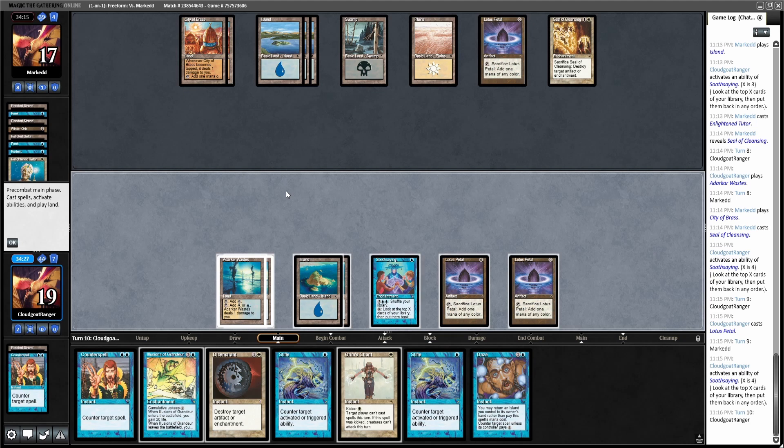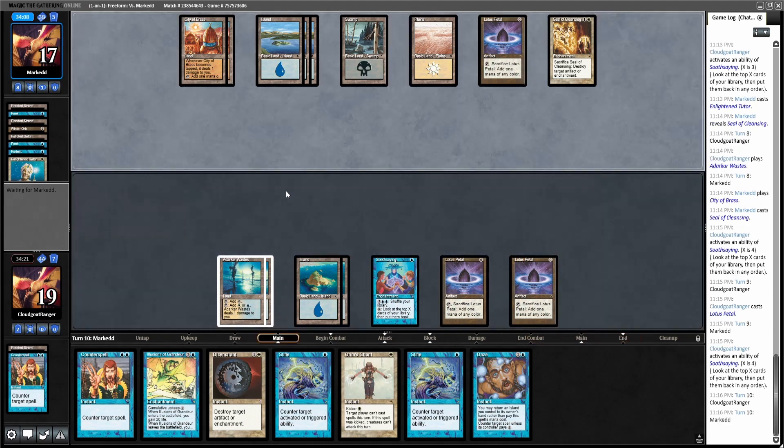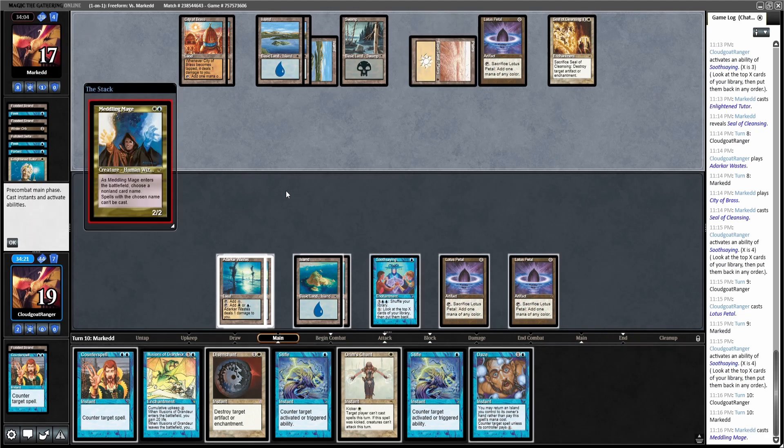Maybe at the end of the turn I cast a Disenchant on the Seal of Cleansing and then Stifle the trigger. I guess that's a line I can go for. It just seems so awkward — okay, he's going for Meddling Mage! All right, I think I need to Orim's Chant here, and I'm going to assume he's going to counter back. I think I'm pretty much cold — I don't think I have any way of bouncing anything in my main deck.